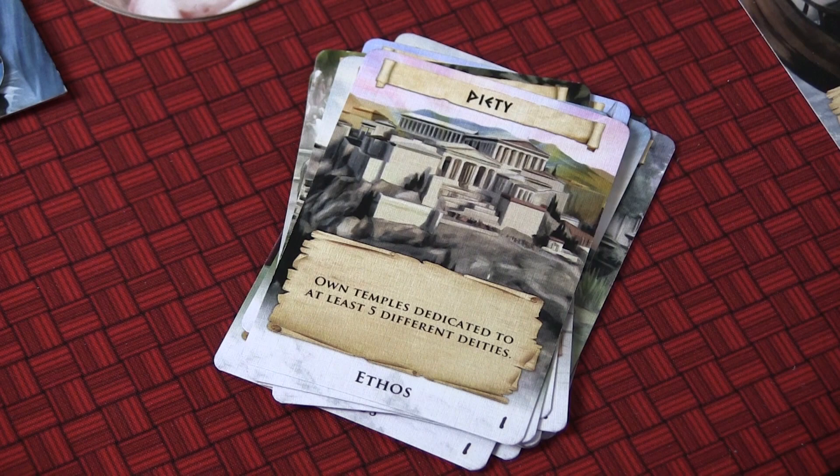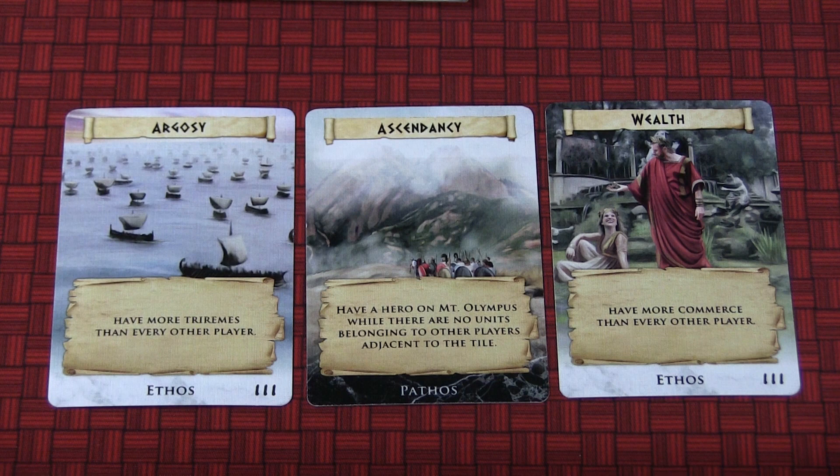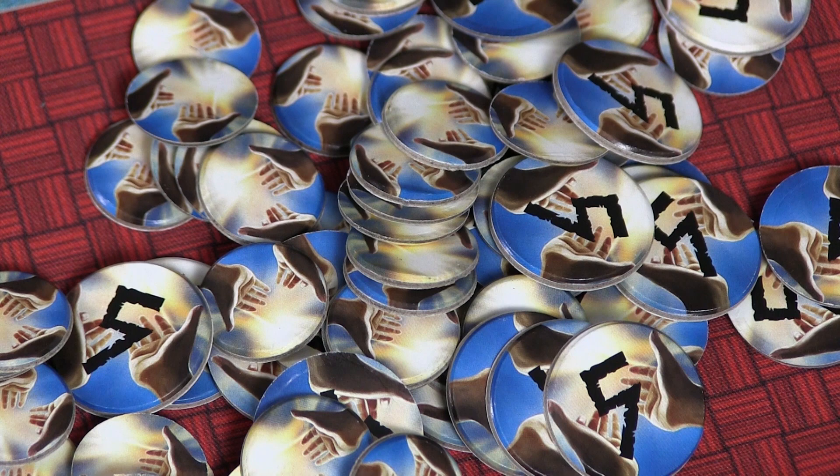These are your private objectives, and they complement the public objectives. The ethos cards complement what we call the pathos cards. The goal of the game is for the first player at the end of a turn to have completed three of these objectives — any combination of public and private wins the game. The next phase is the Favorite of the Gods phase, where whoever has the most favor tokens will be the first player.